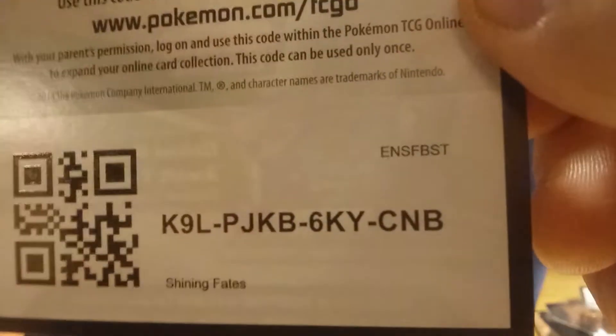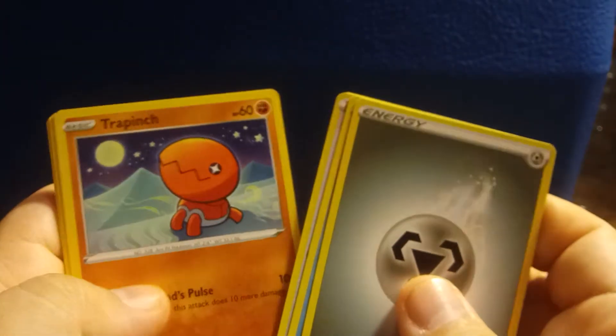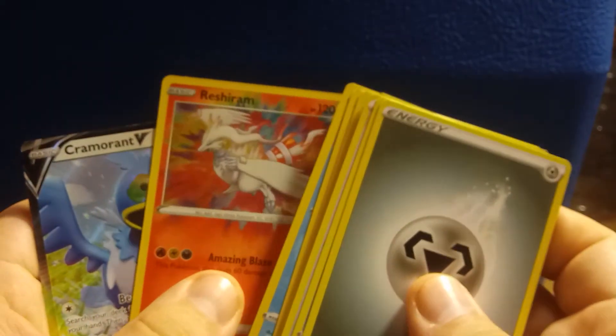Here is the Code Card. Two, three, four to the Front. We have Energy, Floatzel, Rusted Sword, Luxio, Trapinch, Yanma, Koffing, Morpeko, Horsea, Energy, this crazy Holo Reshiram, and Cramorant V.